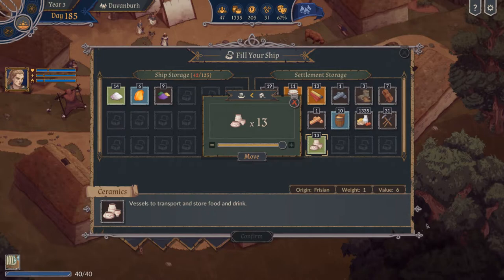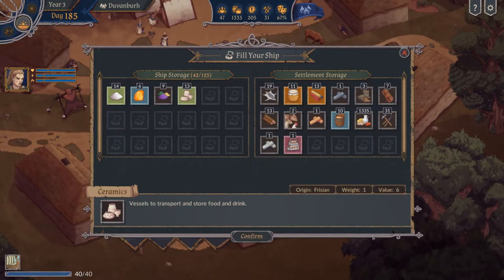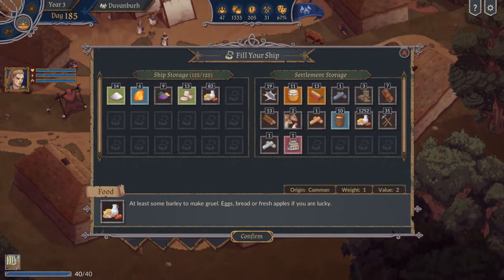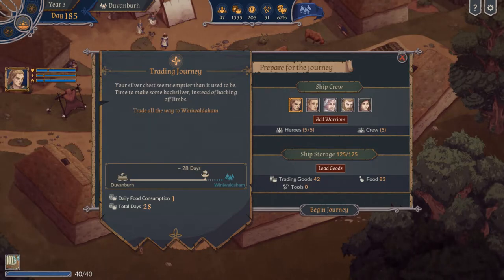We want to take some ceramics — they get very high prices sometimes, bringing about 20 even per ceramic. And the dyes can go very high in their prices too. The rest is basically food. The other things we all need to upgrade our settlement. We'll take the food with us and sell it too, since we have tons of food. It influences growth as far as I know.